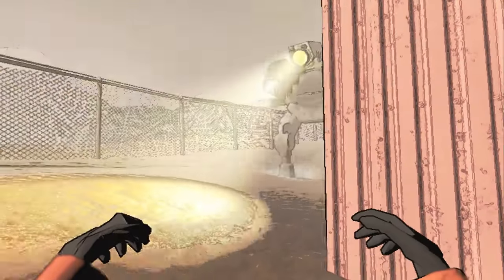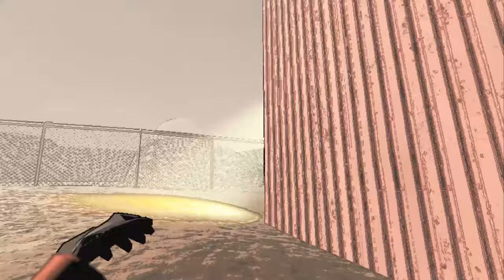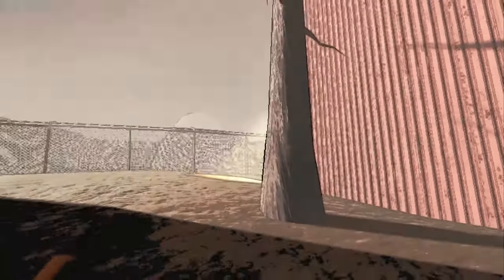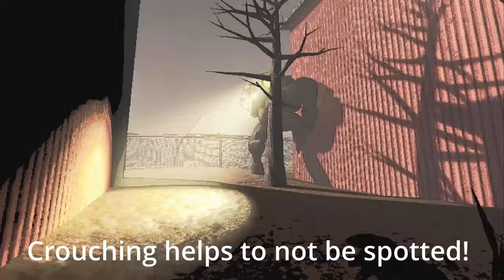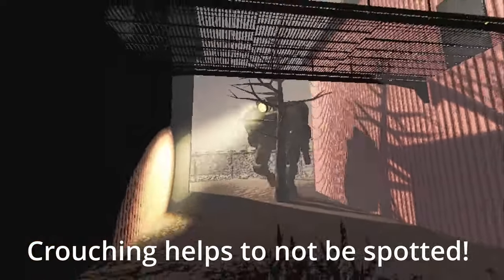Old Birds have their light off when they don't know you are around. When you get near them or in their line of sight, they will turn on their beam and try to spot you. Upon spotting you, they will dash at you or shoot missiles at you.